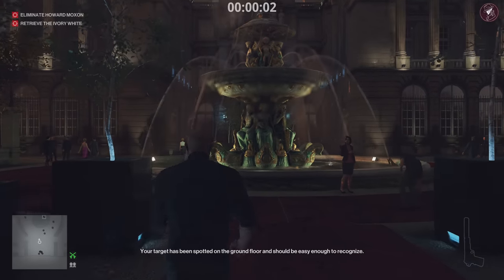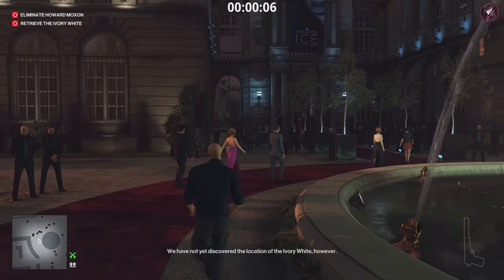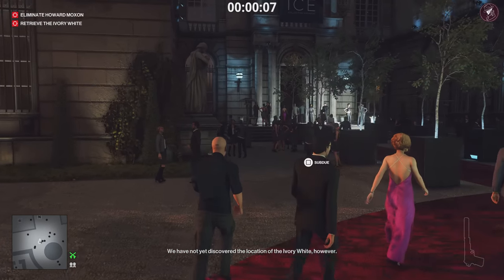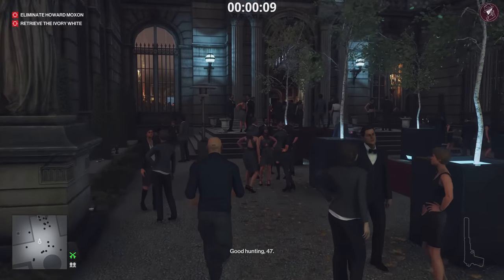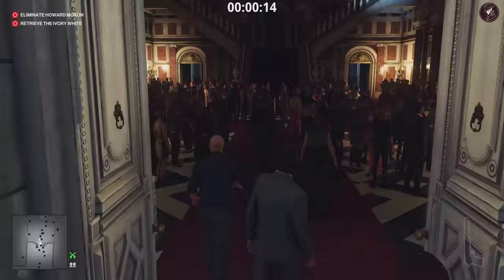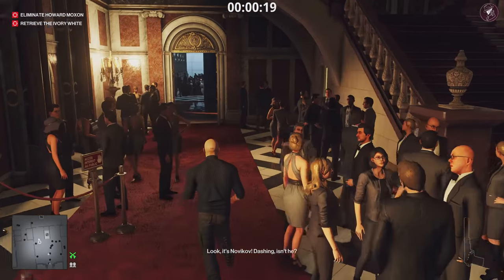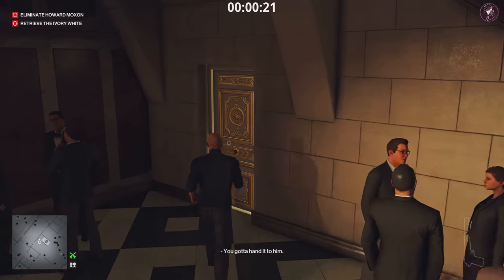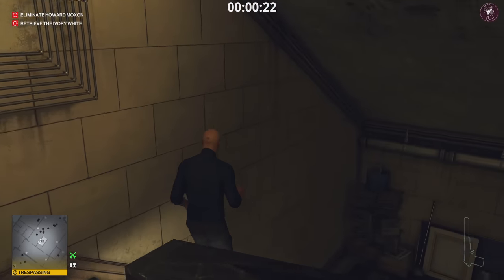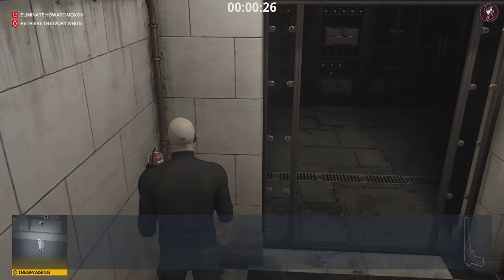Level 1, default loadout, let's start in the default location. We have two objectives for this Elusive Target: we need to take out Howard Moxon, the broker, and we need to retrieve the ivory white, which is the filigree egg. This is going to take a while, but unfortunately that's just the way it is when you're using the default loadout. You are going to have to sacrifice some shortcuts.